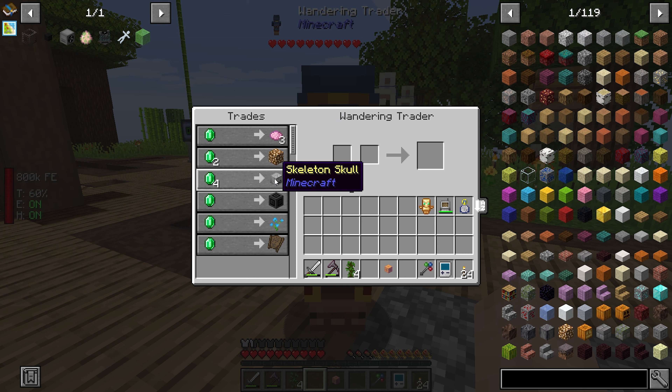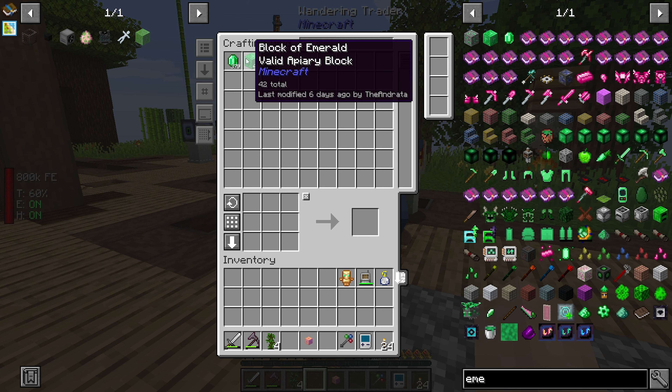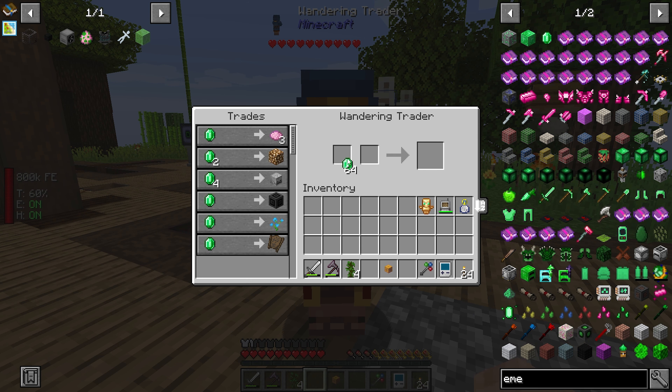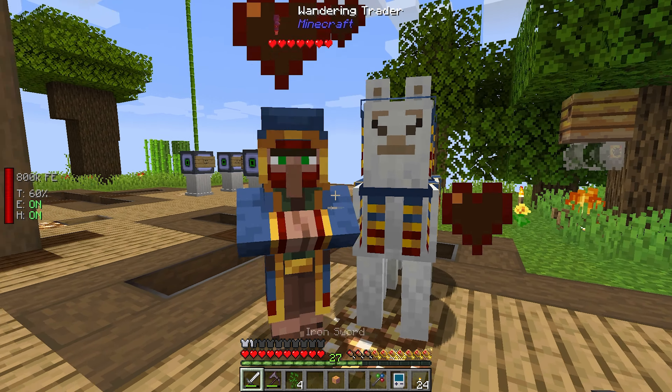We could get some skeleton skulls. How many emeralds do we have? We should have some. The skulls will be handy to have. I don't know if anything's going to need the skulls right now, but we'll grab as many as he'll sell me. And we're good to go. And then we'll murderize him, because there's no other way to get him out of here.